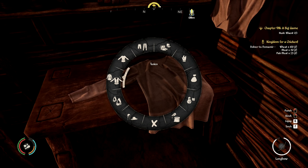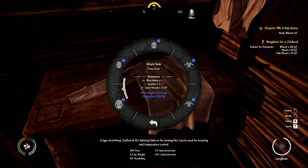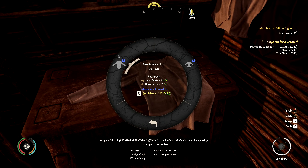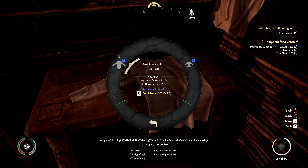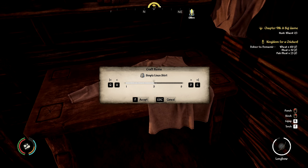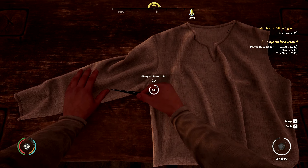We have tunics, trousers - those are expensive, need a lot more technology. Shirts we can unlock for 200 coins - let's do shirts and then sell some. Let me unlock that. I can craft nine simple linen shirts - let's make five and we'll see how those sell.